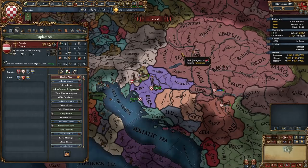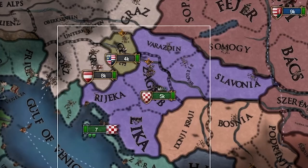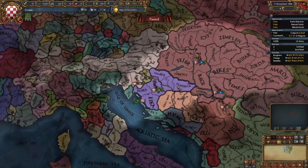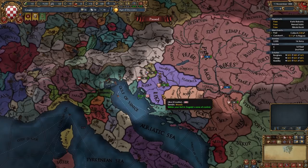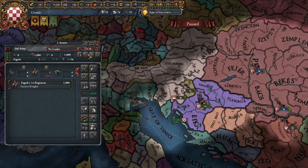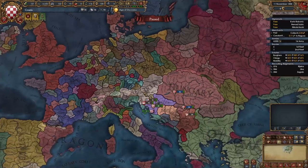When Ladislas becomes the heir to Hungary, Hungary sometimes becomes a junior partner under Austria and Croatia gets automatically integrated. So we're going to have to try and break free from Hungary before that happens. First I do estate stuff — I accidentally gave the nobles something I didn't want to. Our force limit is seven, we have a horse which we'll say bye to for now.